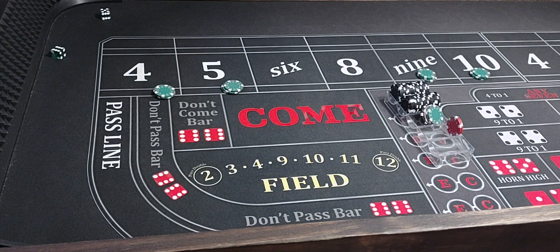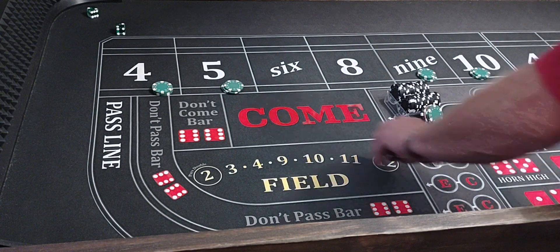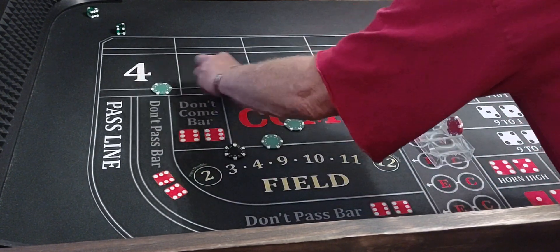There's a 6-5 yo — yo, cheerio yo, check him out. One turn off that hard 10. There's that hard 4 baby boy — that's going to pay $150. We'll take it all down.